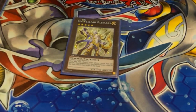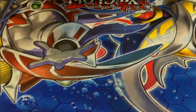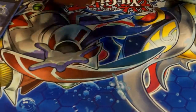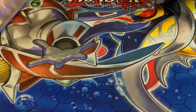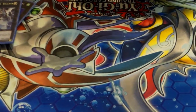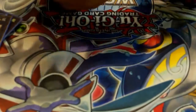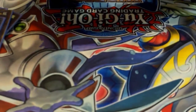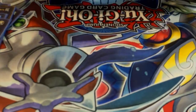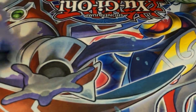One Stellarknight Delteros — for the Moralltach, then overlay into Ptolemy when it runs out of materials. One Number 9: Dyson Sphere — it spams rank fours. One Blade Armor Ninja — pretty good card. One Excalibur for the OTK. One Constellar Omega — you can also overlay Ptolemy with it. And Abyss Dweller for Shadolls and Burning Abyss.